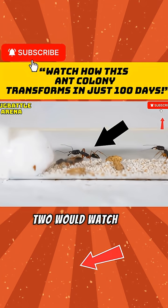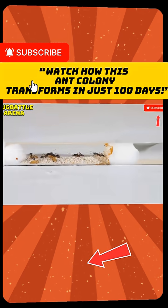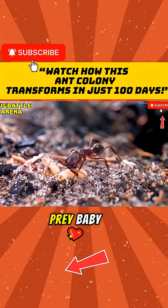The queens made sure she was safe while the other two would watch after the eggs and guard the entrance. Now this is a colony that should accept my food offerings, and this time I'm not just gonna feed them a puny drop of honey — it's time for some live prey.